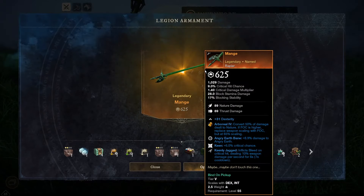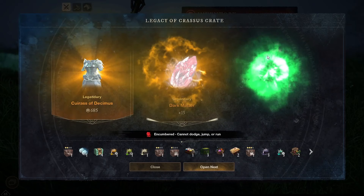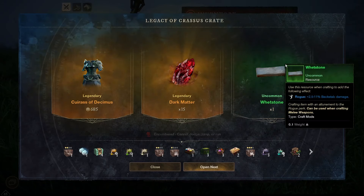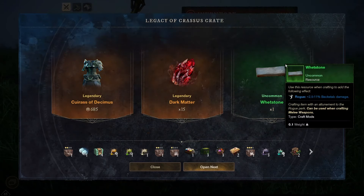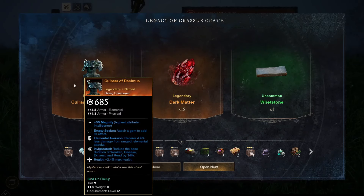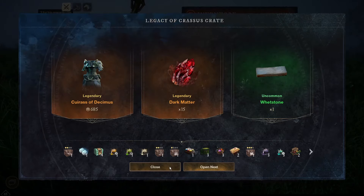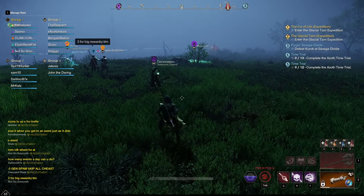You can actually get a Legion Armament every single time you take down this boss. However, the Legacy of Crassus crate you can only get three times per day. I highly recommend you do it three times a day, because it's worth the easy dark matter and those crafting items. Plus, you can actually get some pretty decent named items, so it's worth doing either way.